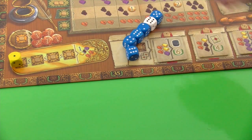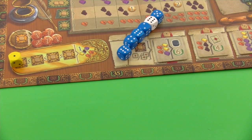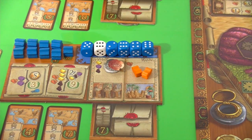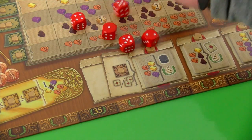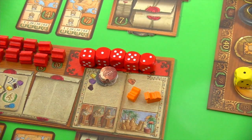When rolling dice, you check for compensation: if the overall result is less than 15, for each point under 15 you gain either one coin or one camel. In this case the blue player rolled a very high result so no compensation needed — he can do a lot of actions this round. The red player also rolled just over 15, so he has to live with that result.